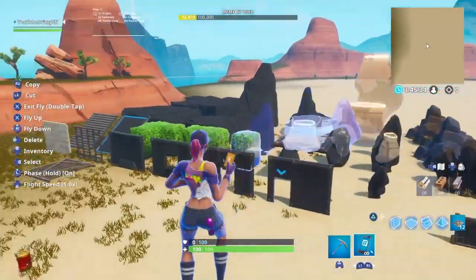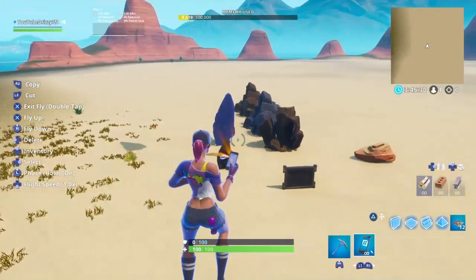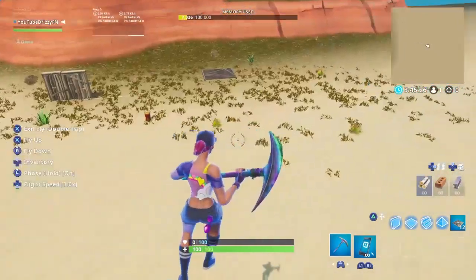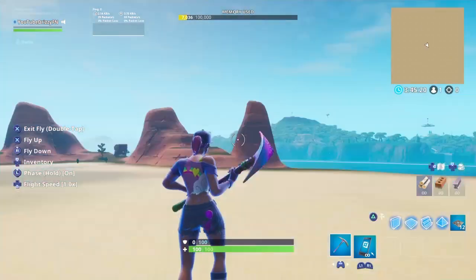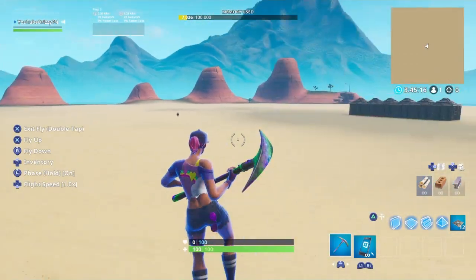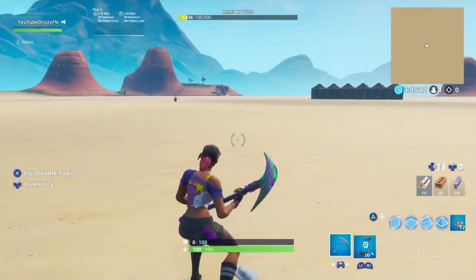Go back up and delete all this — that's just personal preference. Whether you want a blank map or one with buildings is totally up to you. That's what makes zone wars maps unique — it's the person who builds it, how they make it, and how much time they put into it.